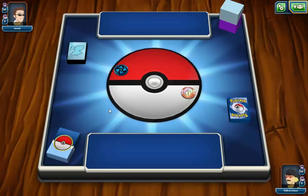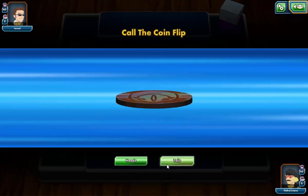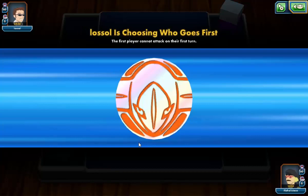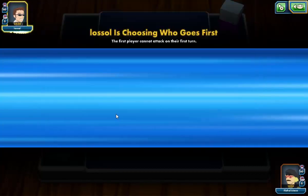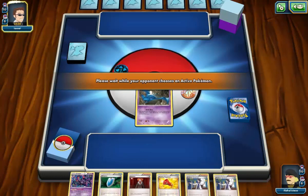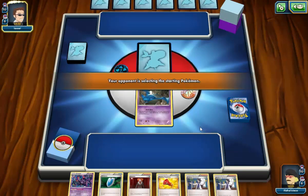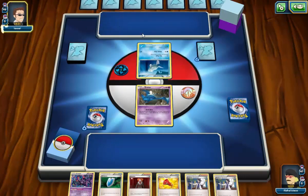Here we go with the next game with this Manectric Bat stack. I saw Water and Colorless — I'm thinking Greninja Break. However, you're never too sure on PTCGO; it could be a Gyarados deck. We'll find out. We're going to start Zubat — I haven't had a good start. And I don't even have that great of a hand. We see Remoraid — yeah, I'm assuming it's Greninja.